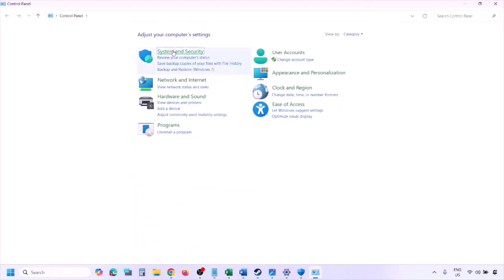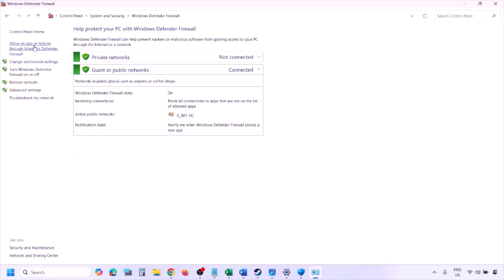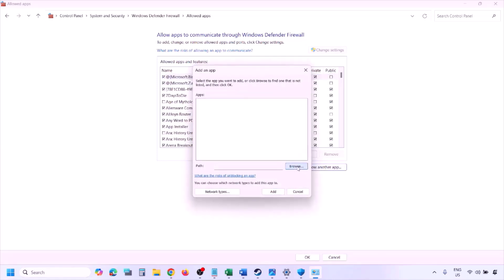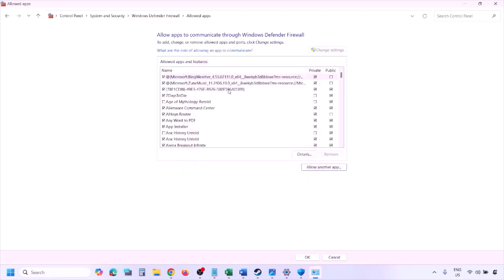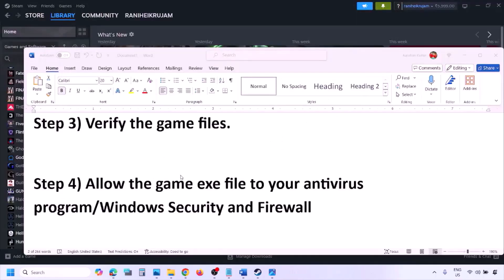You can do the same in Windows Defender Firewall. Type Control Panel in the Windows search box, go to System and Security, Windows Defender Firewall, click Allow an App or Feature Through Windows Defender Firewall, click Change Settings, then Allow Another App, click Browse, go to the game installation folder, select the game EXE file, click Open, then click Add. Once added, click OK and launch the game and check.